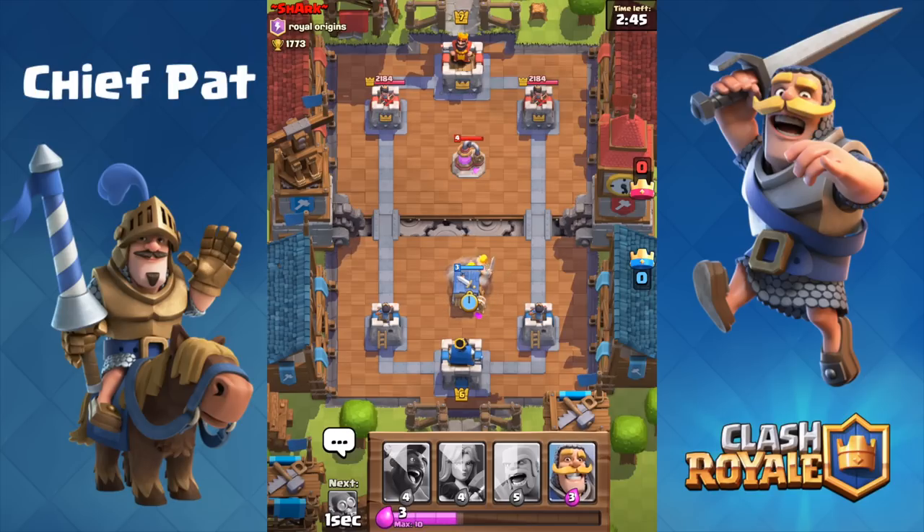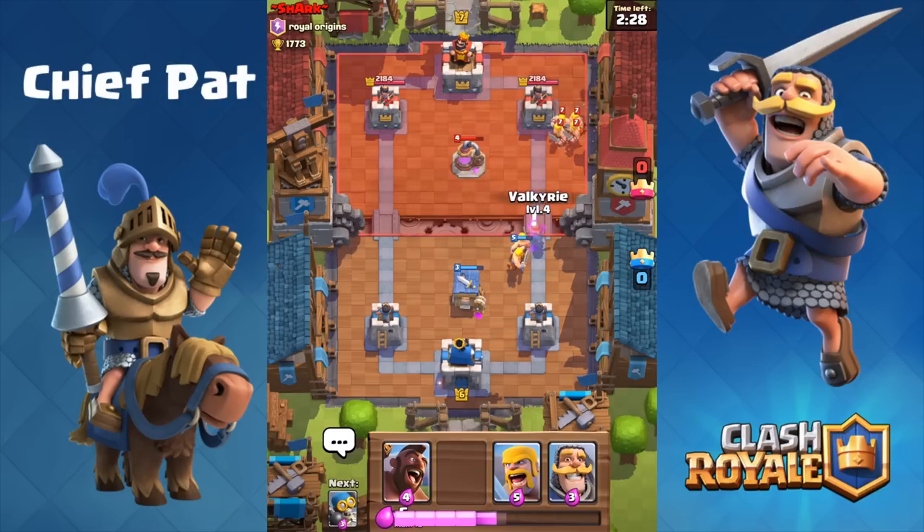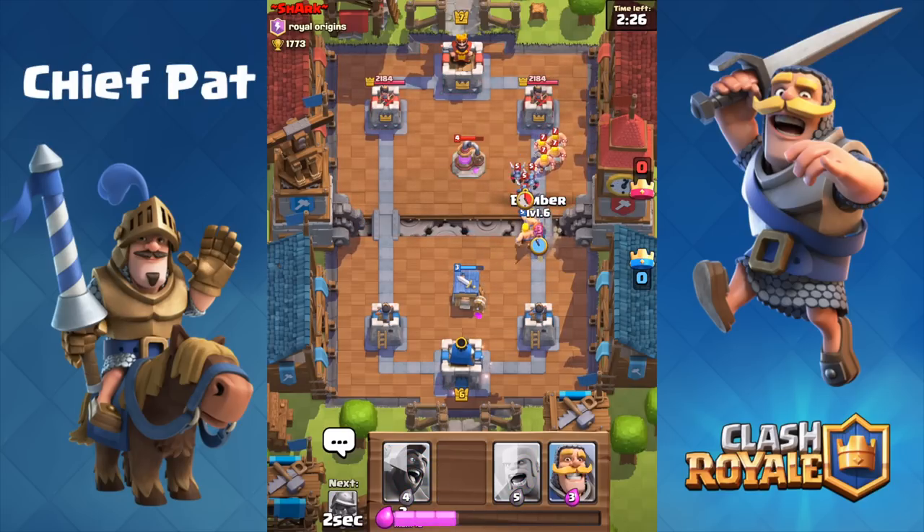Let's go ahead and try it out in a couple of battles starting off against Shark, who is a level 7. Seeing as he started with that Elixir Pump, I'm actually just going to drop my Hut in the very center and wait for it to go crazy on his side of the base. He dropped some Spear Goblins but they didn't do too much as our Barbarians popped back out.